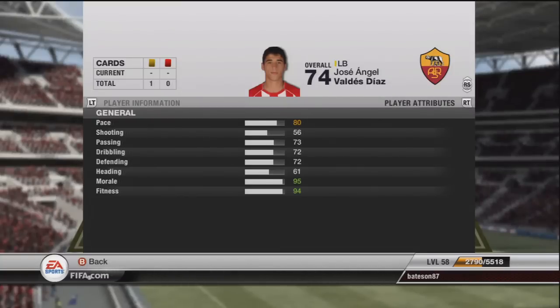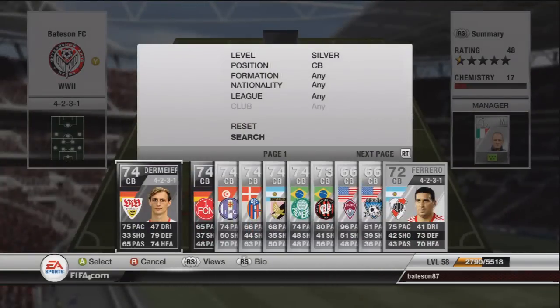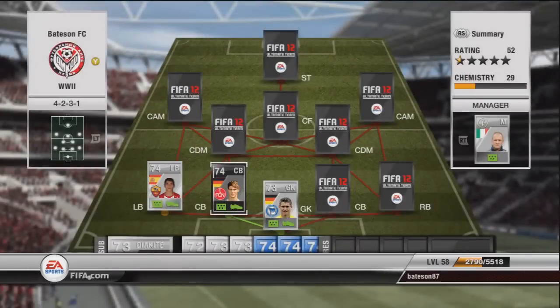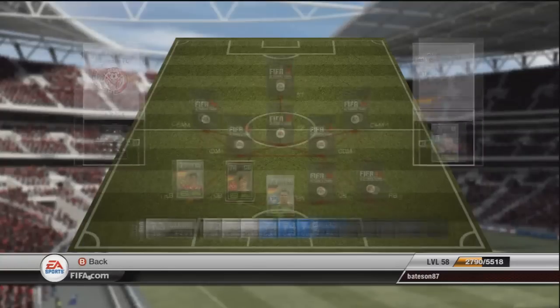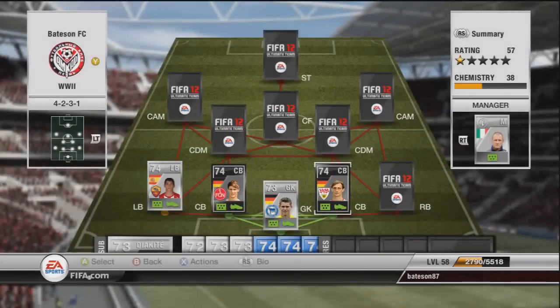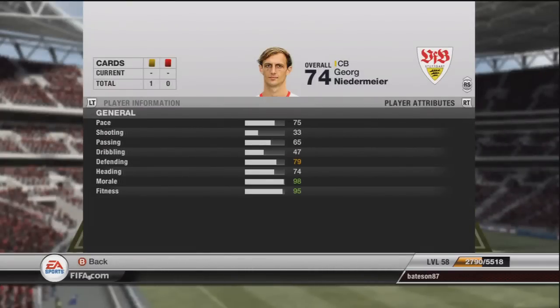Back to the centre backs now — two German informed centre backs. The first one I don't even know his name, but he's still an absolute tank: 83 defending, 77 heading. Then for the second centre back, who plays for Stuttgart, his name is Niedermeyer — 79 defending and 74 heading. Both of them are absolute rocks together.